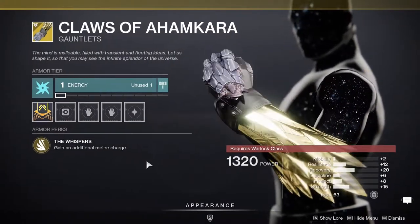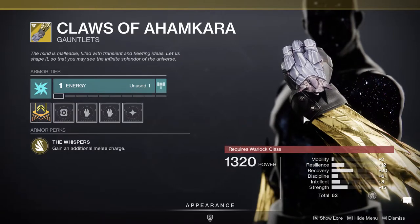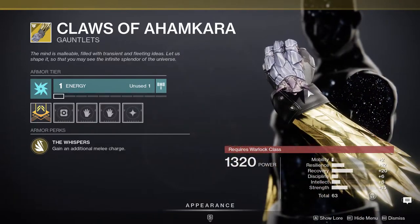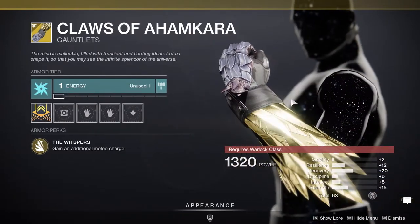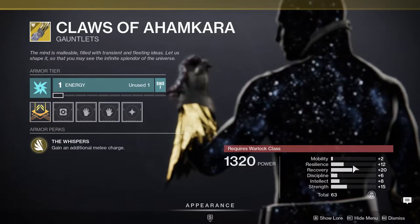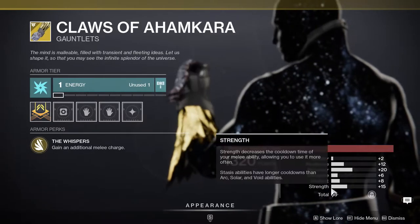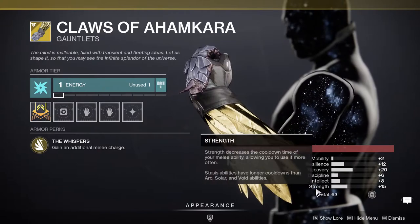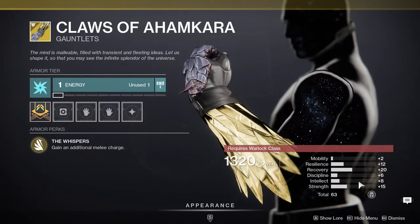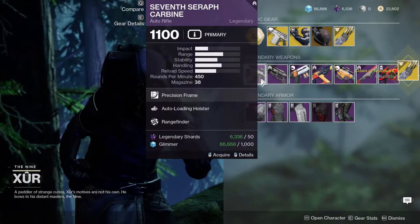Last but not least for armor, Claws of Ahamkara basically grants an additional melee charge. This is really good if you want an extra melee charge — a lot of people use these in PvP with Top Tree Solar just to have two melees, because Top Tree's melee is really strong. The stats are solid: resilience is at 12, you can get recovery up to 30, and strength is at 15. You could also put it into Intellect for an 18. Overall this is a really good arm exotic — I just have to pick it up.